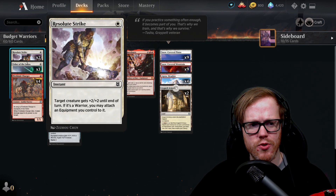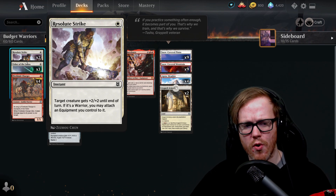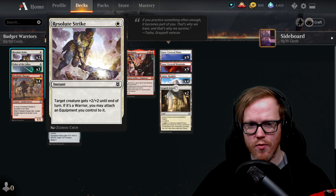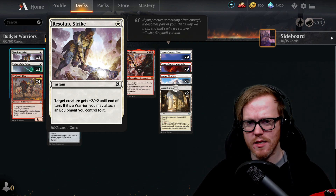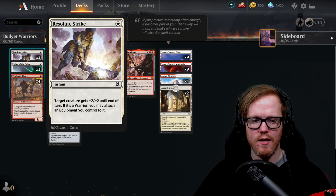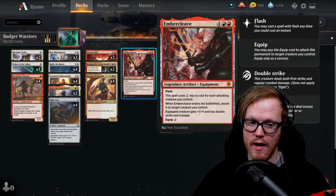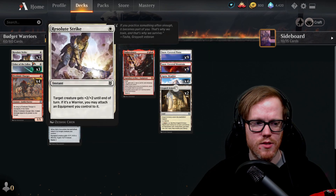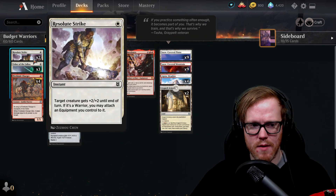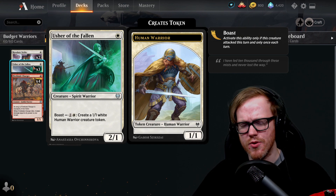Resolute Strike is a one-mana instant — target creature gets plus two plus two until end of turn. If it's a warrior, we get to attach an equipment we control to it. So if we have an unequipped piece of equipment, we can swing in, and whether our opponent blocks or not, we can pump it up and equip it at instant speed with Relic Axe or Embercleave — great for catching opponents off guard.